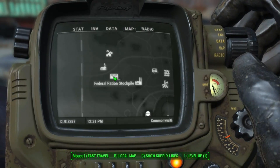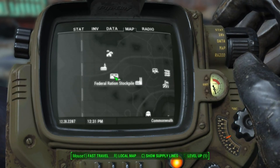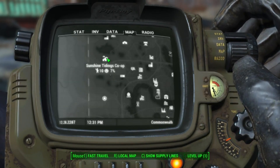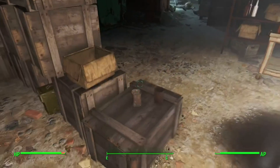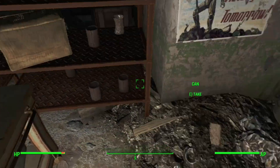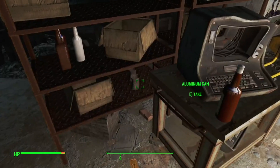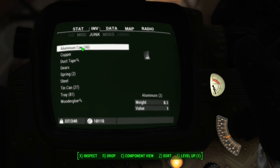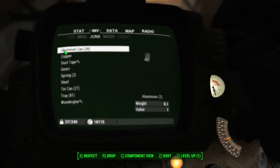The next place you can find aluminum is the Federal Ration Stockpile, located to the northwest of ArcJet Systems and to the southeast of the Sunshine Tidings Co-op. Once you get inside, check all of the shelves and boxes and look for aluminum cans — there are quite a few in this area. After going through and picking up all the aluminum cans I could find, I ended up with 30, and they are 2 aluminum a piece, so that is 60 aluminum total.